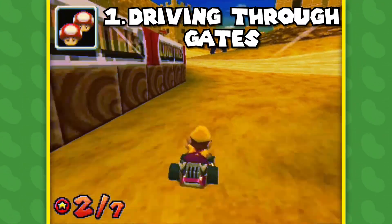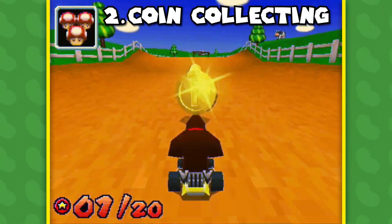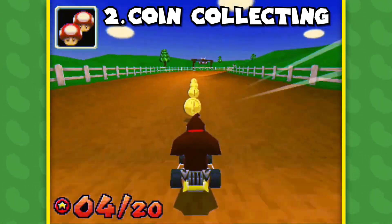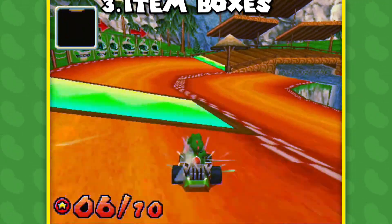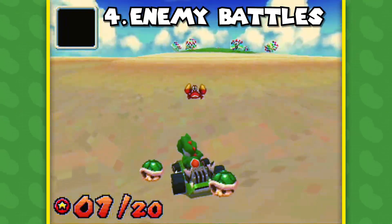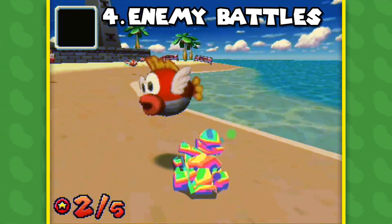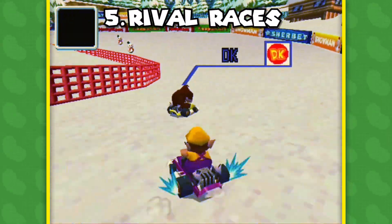The first type sees you driving through a series of gates, which are numbered based on the order that you have to pass through them. The second category involves you collecting a specified number of coins, and the third is a similar deal but with item boxes instead. The fourth type requires you to defeat certain enemies using items like invincibility stars, green shells, and bob-ombs.